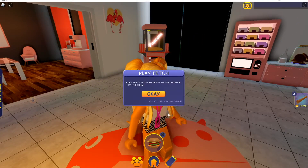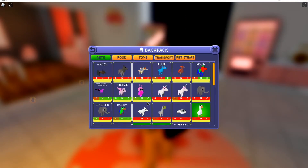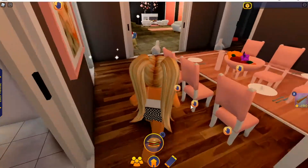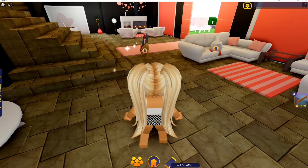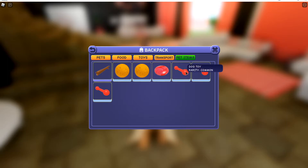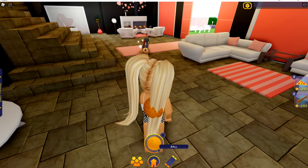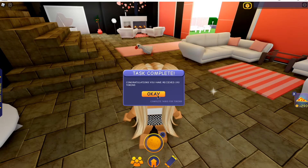Okay, next we have to play fetch. I probably need to bring out one of my pets in order to do that, so let's go ahead and grab one of my dinos. I always forget they run away from me in the house. So let's go ahead and put this away, go back into the backpack, go into pet items, grab a ball, equip it, and throw it. Yay! We got some tokens!